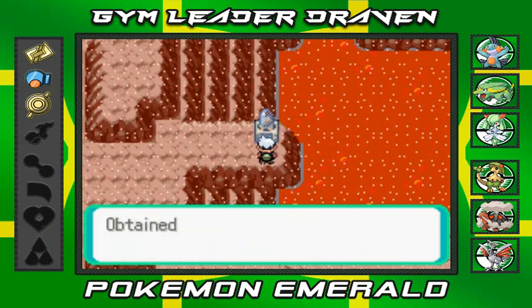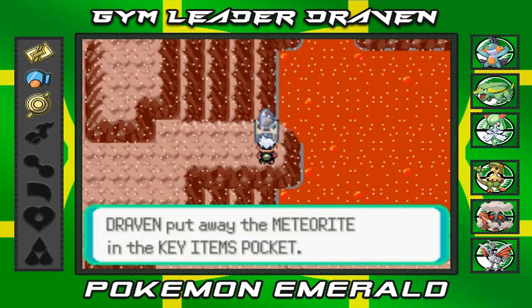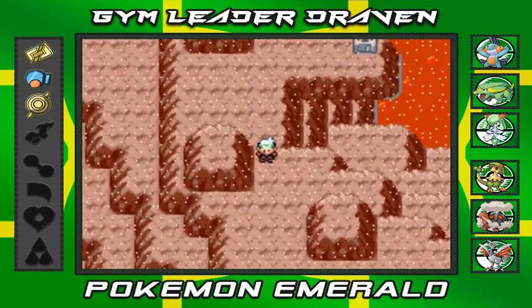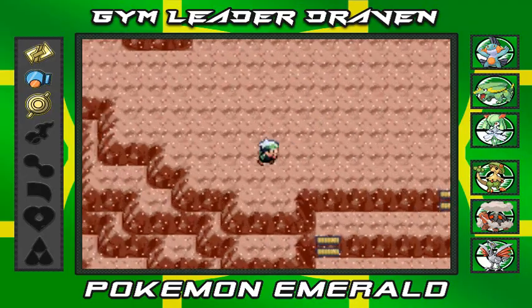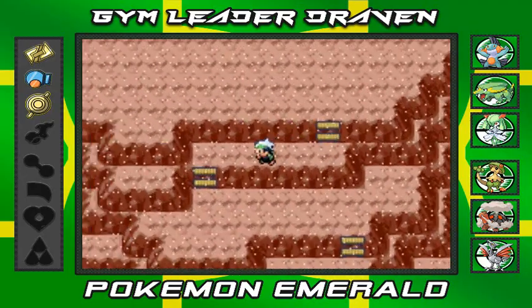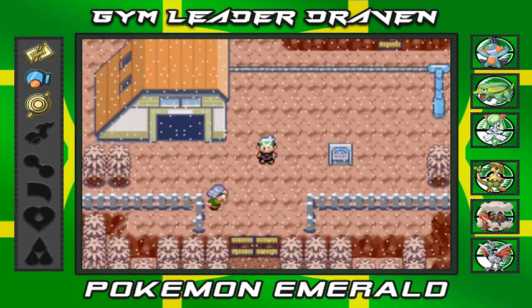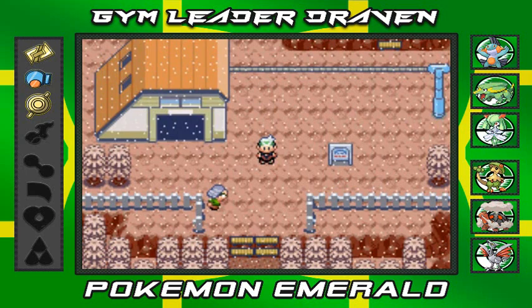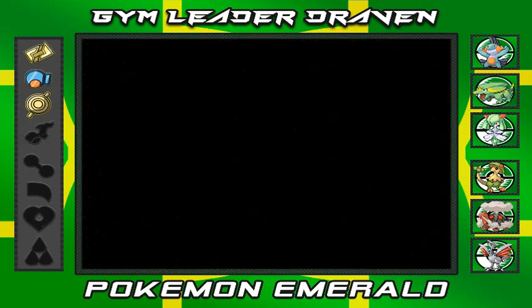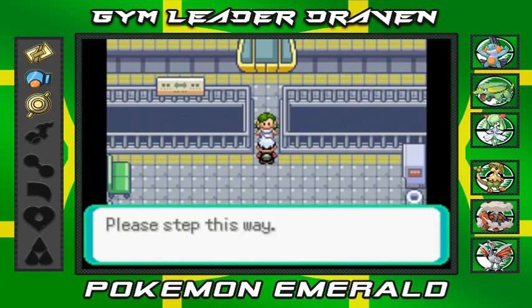Let's take a look at this volcano — it's looking pretty cool. We grab the meteorite — removing it from the machine! Now I have two choices: go down Mt. Chimney via Jagged Pass, or head to Fallarbor Town to return the meteorite to Professor Cosmo. We're going straight back to Fallarbor.